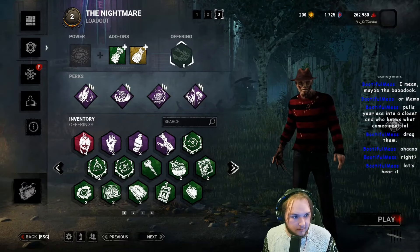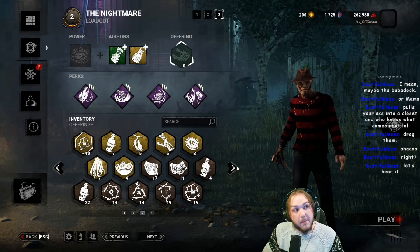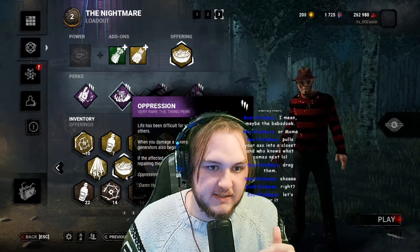In base game Dead by Daylight, you lose 10% of a generator on one missed skill check. 10% of a generator on one missed skill check makes sense.